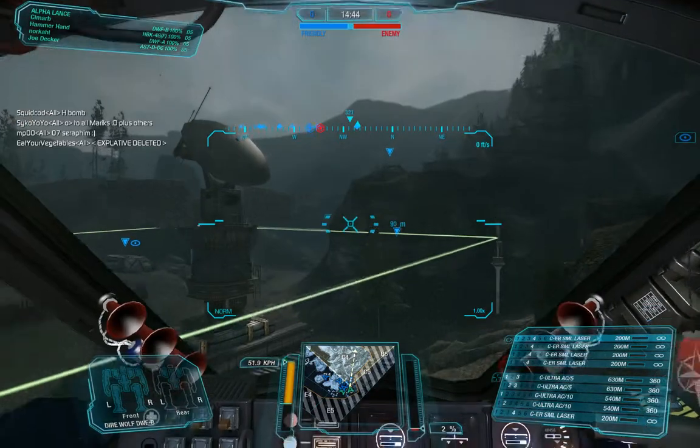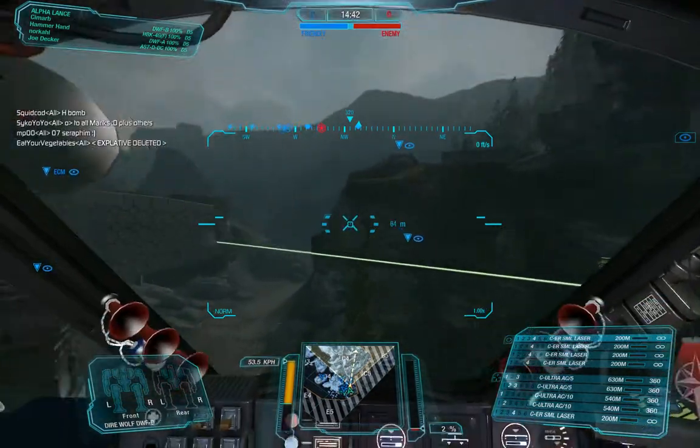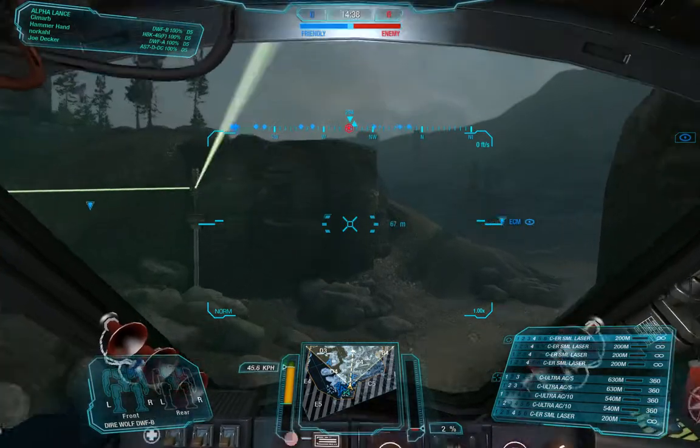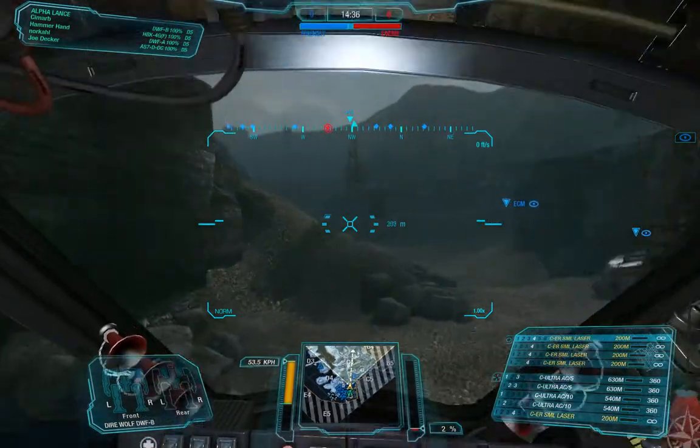We simply switch sides. Yagas, you go to the water side. We have a better line of sight on targets, while the brawlers move up a little bit. Alpha 11, Delta 5, back point. Alpha 11, Delta 5, back point.